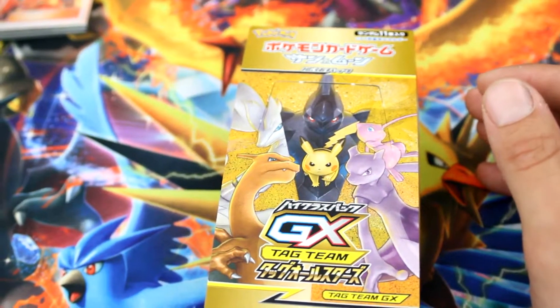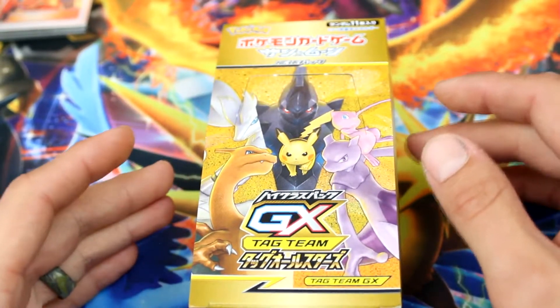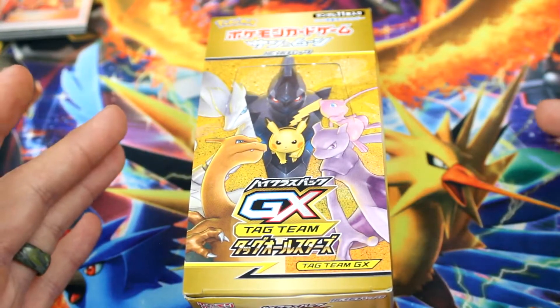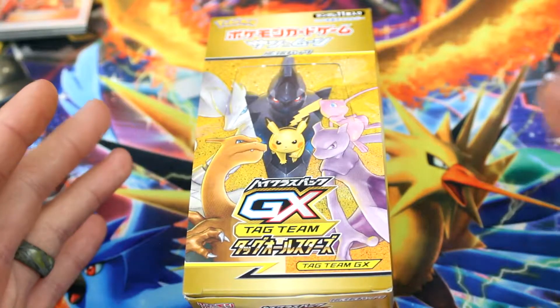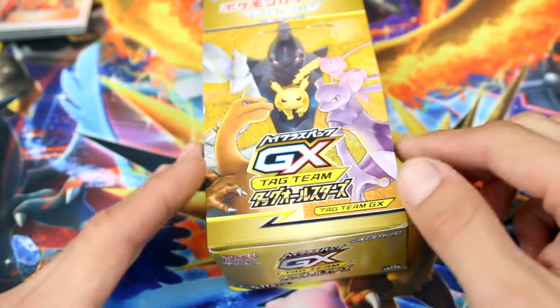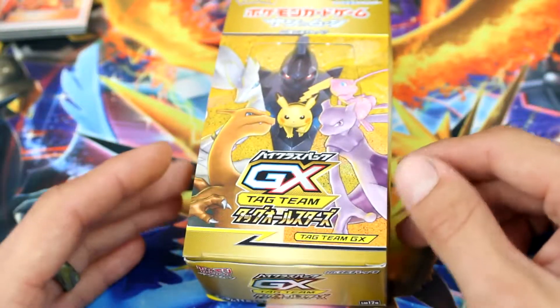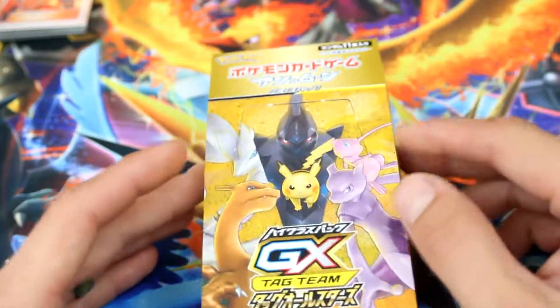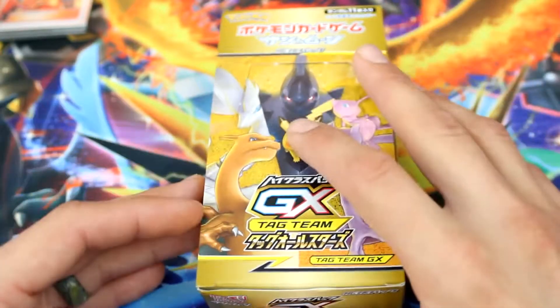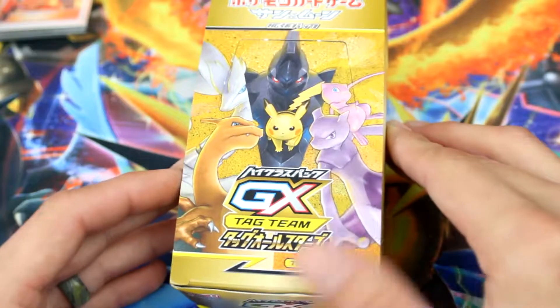Each individual pack out of this set is guaranteed a GX card. Every single pack has a GX card, two holo cards, a holo energy, and a reverse holo. So you're sleeving five cards per pack. You get ten packs in a box. I already opened all of them just a minute ago and it didn't record any of my footage. So what we're gonna do is just kind of go through this slowly and let you see everything that I pulled, and this will be a video.